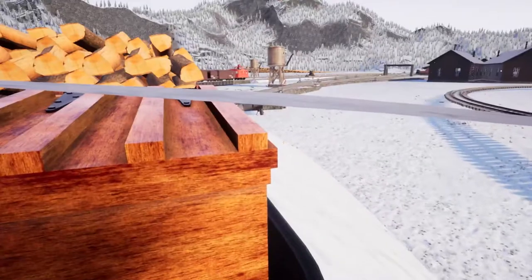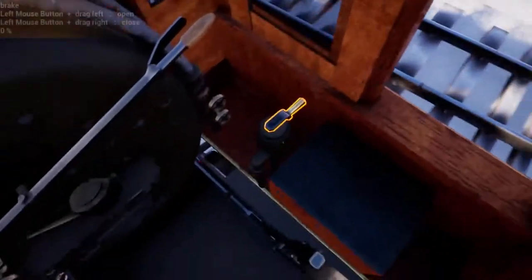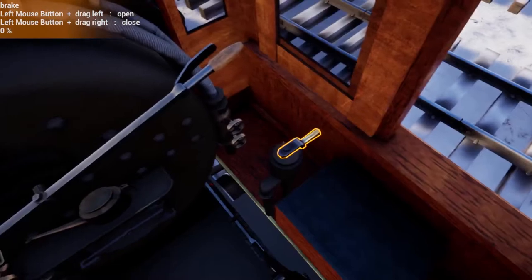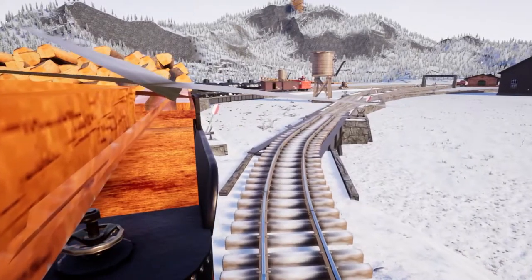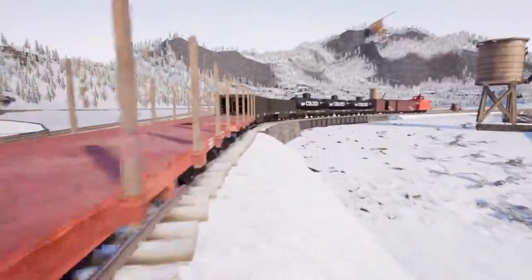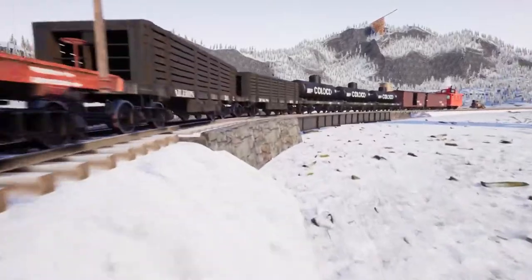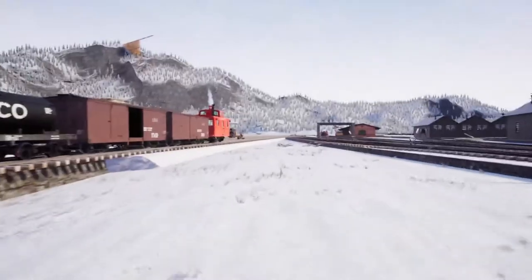I've got about two notches of throttle on there to get it rolling, and it's a little bit too fast, so I'm just going to crank the brake for a second. It's actually not too bad of a speed for a yard — it's going to pick up a little bit of pace as it goes. That's good. Nice and easy to control. If the cars go too fast they'll catch up to each other really quickly and it can get kind of messy.